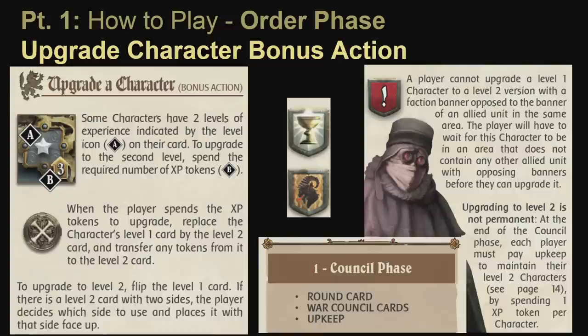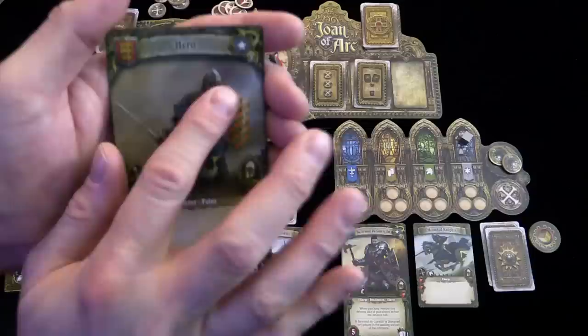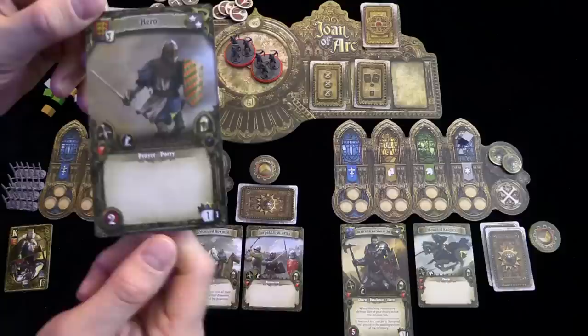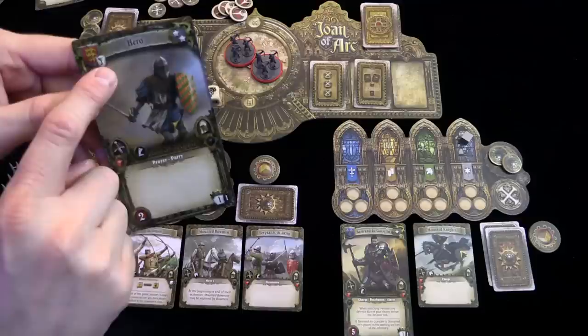Another bonus action is the upgrade action. During the console phase, the English player took three experience tokens so they could upgrade their hero character. You pay the three experience tokens — ideally before the character activates so you get the benefits right away. When you have a double-sided upgrade card, you choose which side. For instance, one side has different command benefits, and the other has different attack and skill options. The unholy faction side gets the terror skill, while the holy side gets the prayer skill. You cannot upgrade a character in an area containing troops or characters of a different faction.